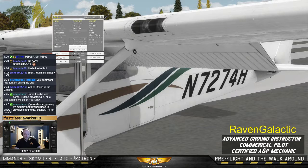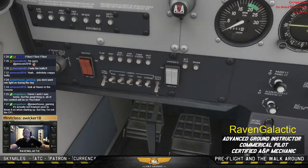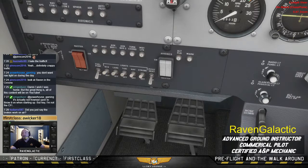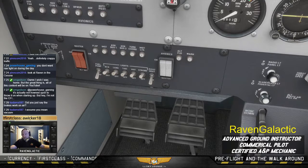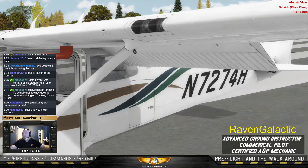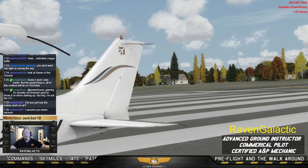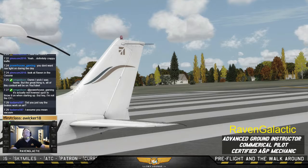Rudder pedals — free and secure. We go back inside and take the rudder pedals through their full distance. And from the outside, you can see the rudder move and the horizontal stabilizer move.